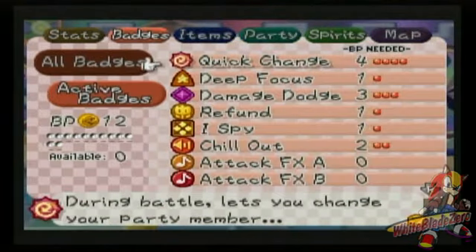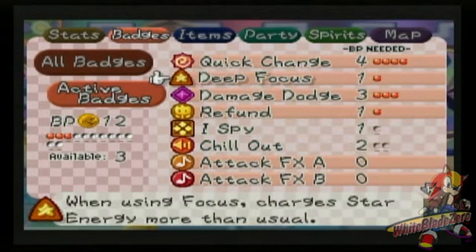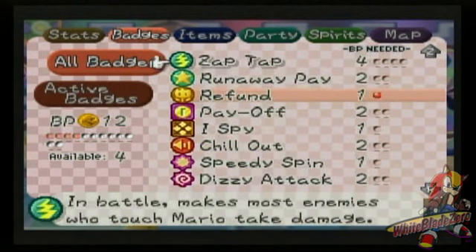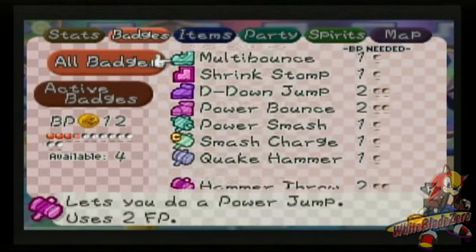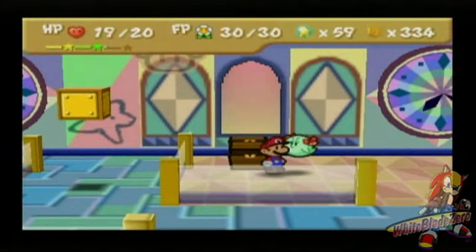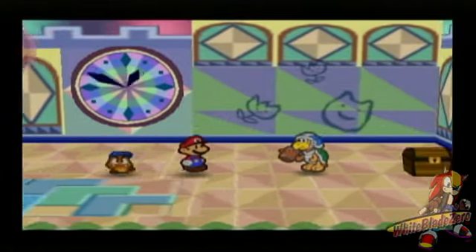Won't need I-Spy for this part, or Chill Out. Because believe me, I know exactly what we're going up against. No need for example. Let's go Smash Charge and Power Smash again — I think that's our best bet. And believe me, this new enemy we're covering won't be back until the final chapter.